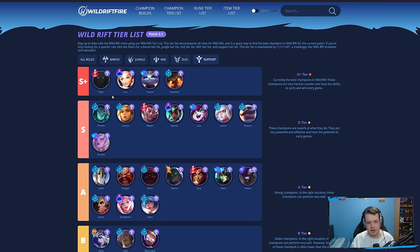Two of the best carry supports — Pyke and Lux. Lux still stays up here — really powerful, especially with the new AP items. Pyke is one of the best carry supports — I always recommend Pyke for supports who want to be more of a carry rather than a supportive champion. Lots of playmaking potential. Pyke can basically 1v9 any single game — I think the champion has so much potential.